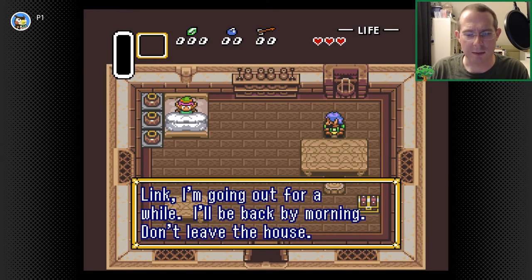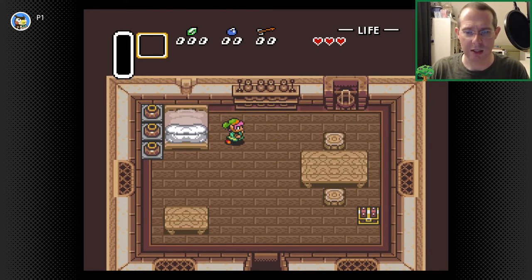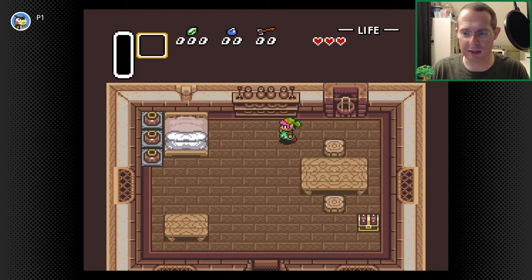'Going out for a while, I'll be back in the morning. Don't leave the house.' Your uncle is leaving, and you notice very obviously he's got the sword and shield. You get the opportunity to first move around Link, see what you can interact with.